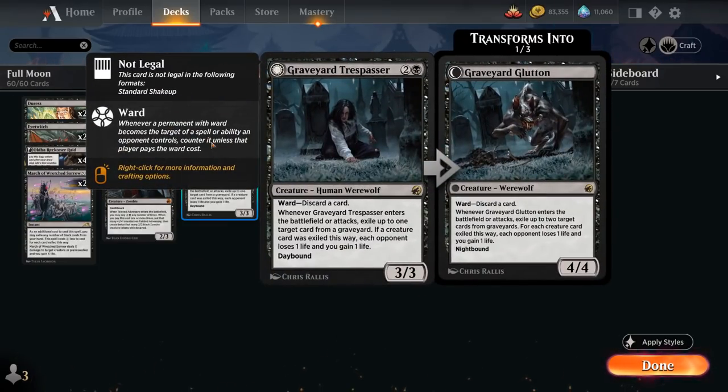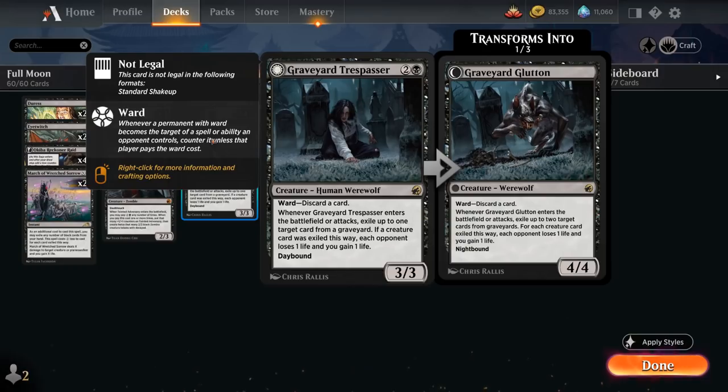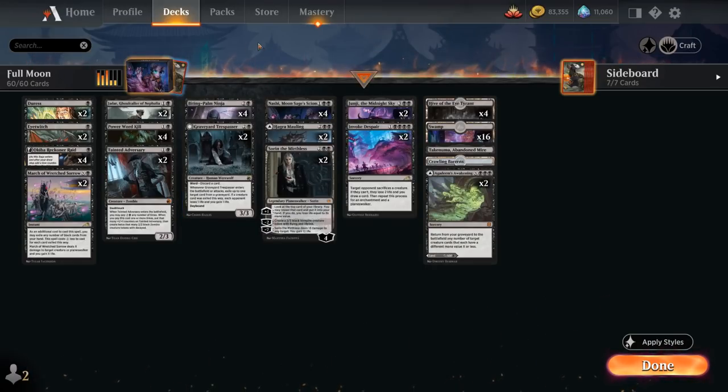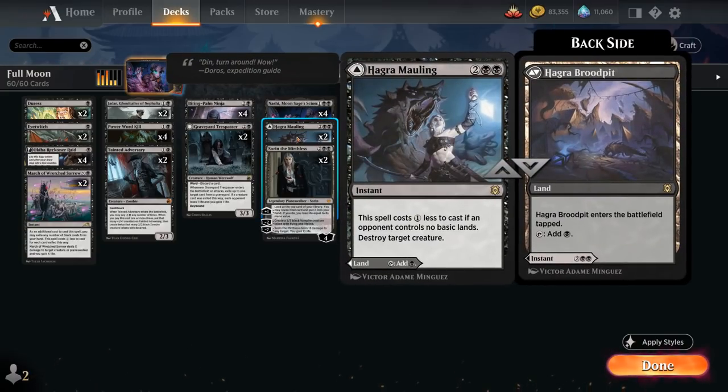At three mana we have two copies of Graveyard Trespasser, which plays well with our ninja theme. It introduces the day/night cycle, and since ninjutsu doesn't count as casting a spell, we can flip to nighttime while still using ninjutsu effectively. The Trespasser has ward requiring the opponent to discard, and when it enters or attacks, we exile a graveyard card — draining a life if it's a creature. When it transforms into Graveyard Glutton at night it becomes a 4/4 and exiles two graveyard cards instead. At four mana, two copies of Sorin can generate a lifelinked 1/3 flying vampire token and draw cards with the plus-one.